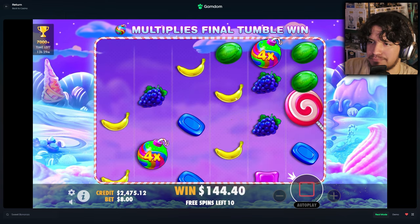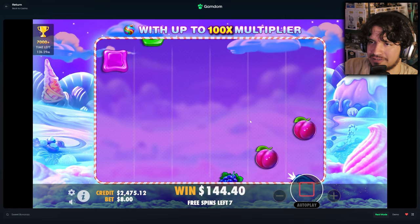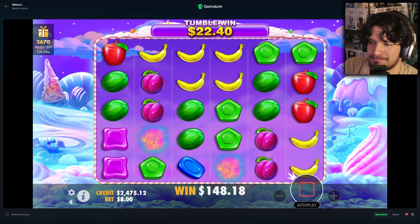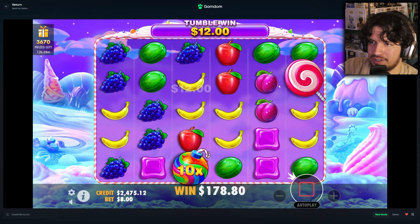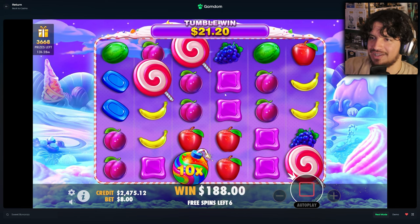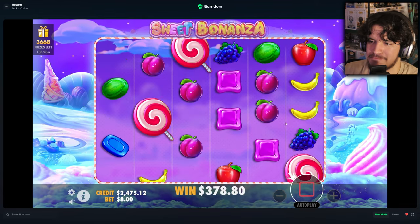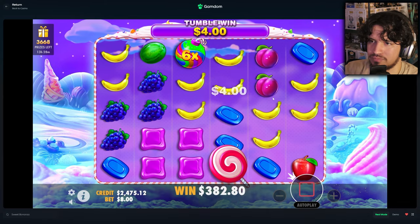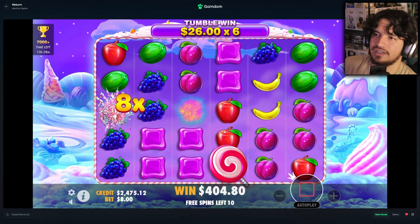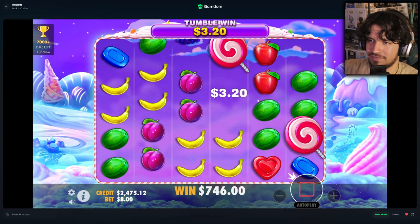Decent hit, not a great one but retrigger again — drop another scatter somewhere, no. Come on big tumble, 100x, 50x. It's a good thing we got the retrigger because these spins aren't looking too great. $166 here. Good blues banana — watermelon, plums, nice — we get a retrigger out of that too. Got around half back, we're on the right track. 10 spins left. We need plums or pinks — another good hit, a very good tumble. $60 off — if this is not profit — yeah, we still need $200 more.